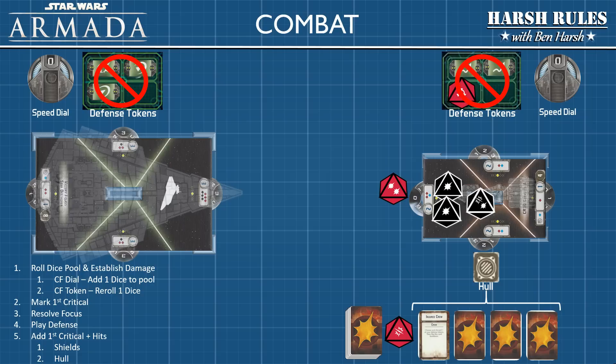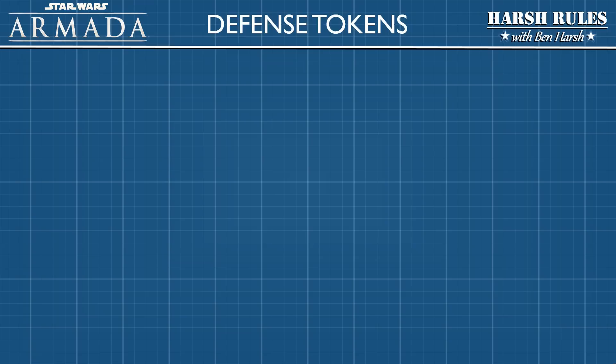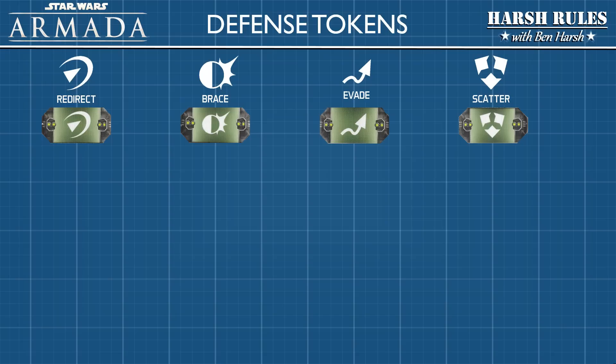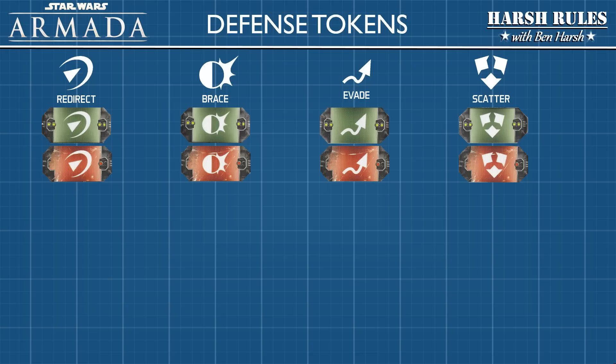Let's talk about the defense tokens we didn't get to use in that example. Star Wars Armada has four defense tokens that can be used to mitigate damage: Redirect, Brace, Evade, and Scatter. Once the damage pool has been established, the defending player can play one of these tokens for the desired effect. Once a token is used, you flip it to its red exhausted side. If you use a token a third time, it's discarded. Tokens are refreshed in the final phase of the game round.